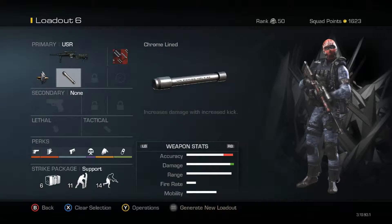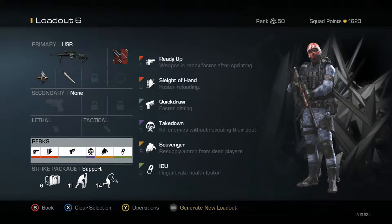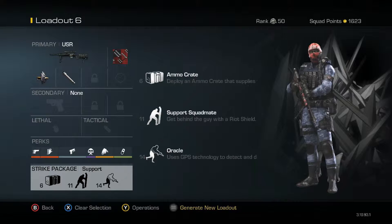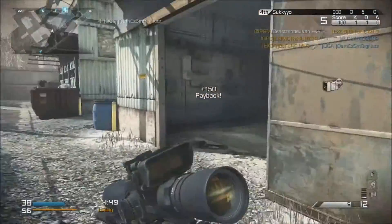For my attachments I use chrome lint and I also use armor piercing. For my strike package I use support, because I don't seem to pull an assault since you're not going to really last long, so that's why I go with support.